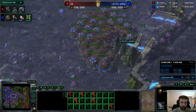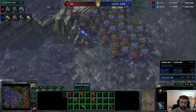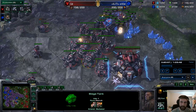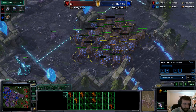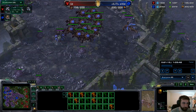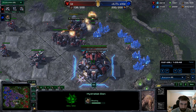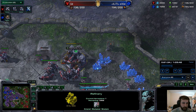I think at this point you have to go into Mass Ravens — there's no easy solution, but I think it has to be Mass Ravens to throw down Point Defense Drones against the Locusts, and possibly to get off Seekers or Auto Turrets against the Swarm Hosts when they're on cooldown. There's no way that these tanks are going to be able to hold off these waves of Locusts. What we see here — five or six tanks there that just got destroyed by the Locusts.